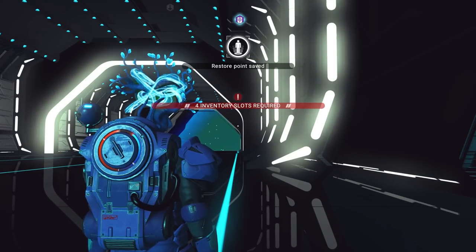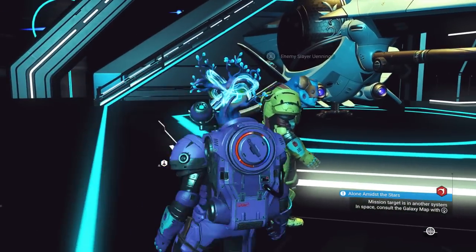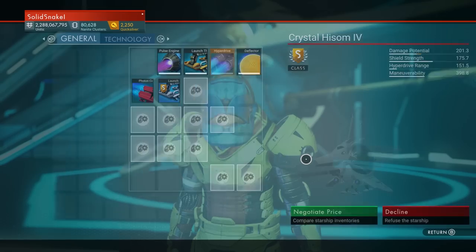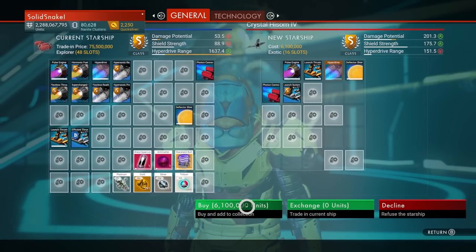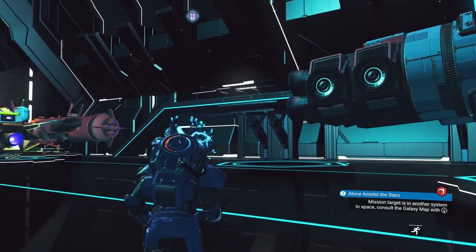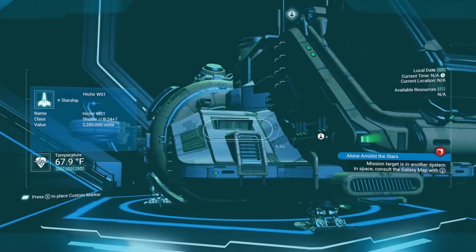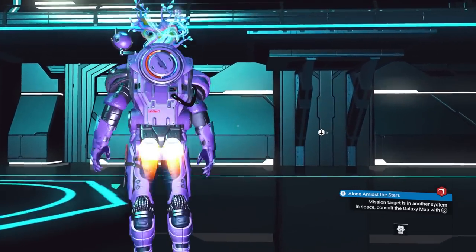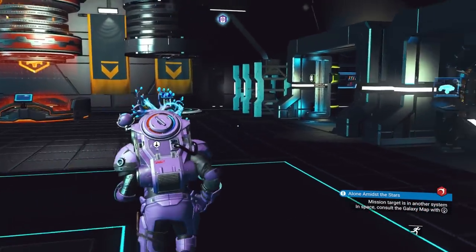We made an auto save, so now we can reload. Here's my new ship — let's talk to the owner and make an offer. We're going to buy it again for six million units. That's not much at all compared to other ships. If you don't have enough, you can buy a cheaper ship, do the scrapping glitch, sell all the scrap you get from it, and then you'll have enough money.